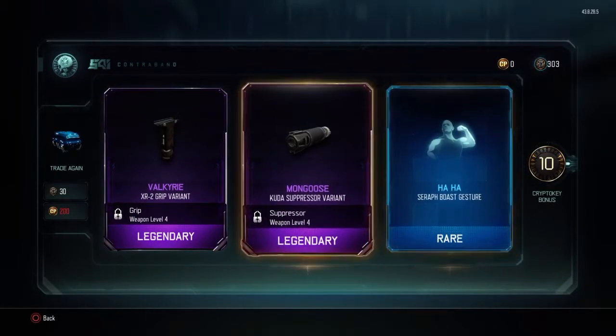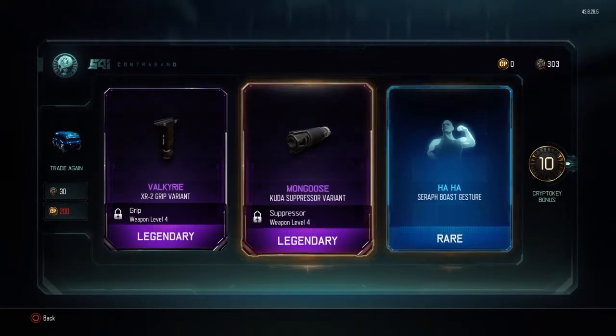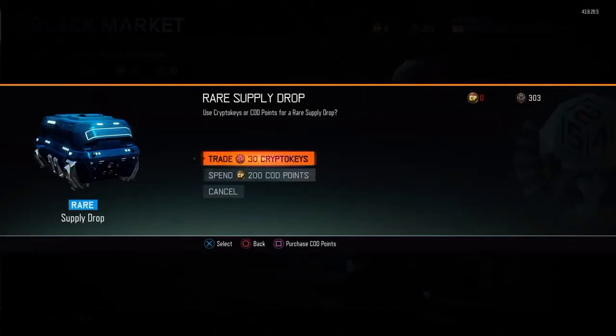I'm using Seraph right now to get her XP challenges. The XR2 — I need that. I'm going to be using that soon to get the camos on it. The Kuda I'm not a big fan of, but I'll take what we can get.